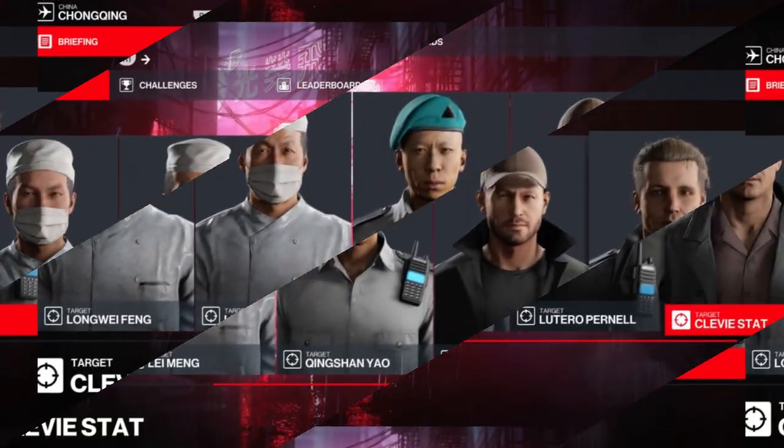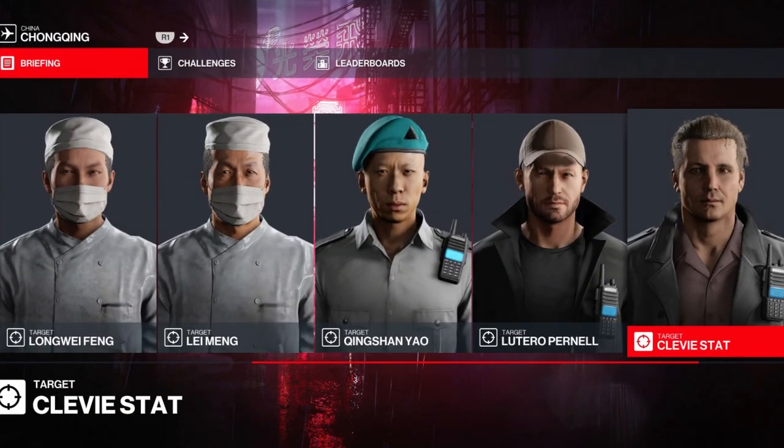Moving on to our briefing — there isn't one — so we'll just say that our targets today have been very naughty and they need to be punished. Speaking of targets, today we have five of them with no stipulations on how we dispatch them or what we wear whilst we do so.